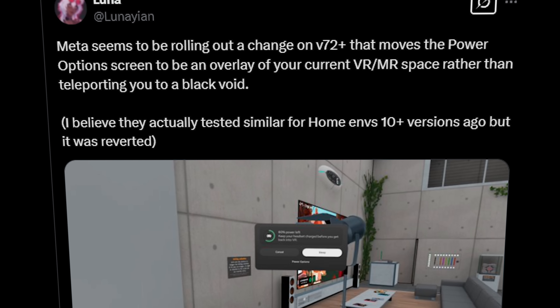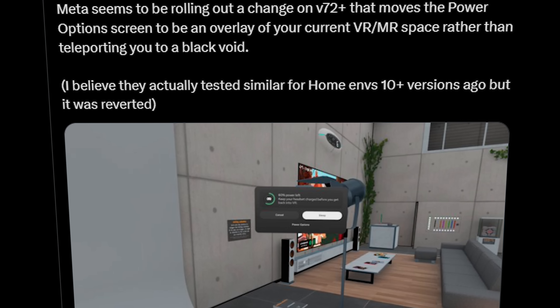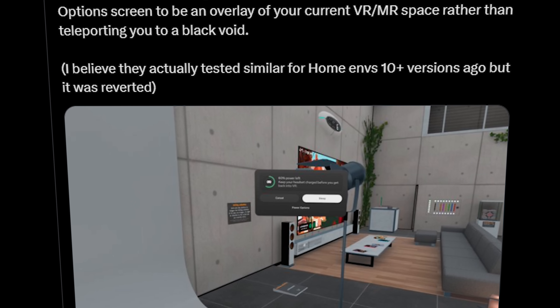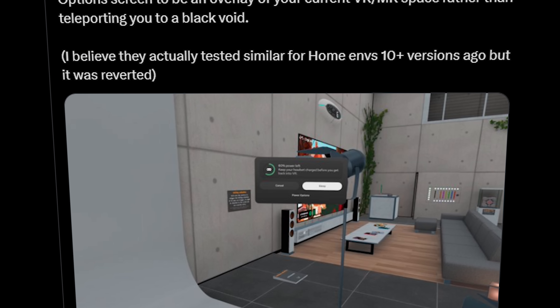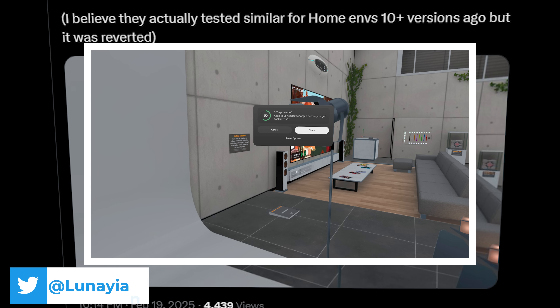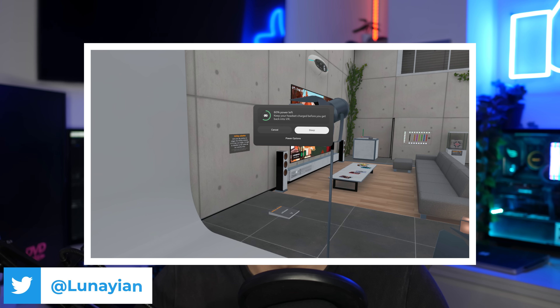From Luna on Twitter, Meta seems to be rolling out a new change on V72+. I actually received this one as a V74. That moves the power option screen to be an overlay of your current VR or MR space rather than teleporting you to a black void. I believe they actually tested something similar for home environments ten-plus versions ago, but it was reverted. This is a very good quality of life improvement, and I'm surprised that didn't happen a lot sooner.